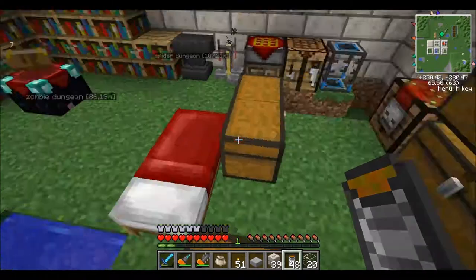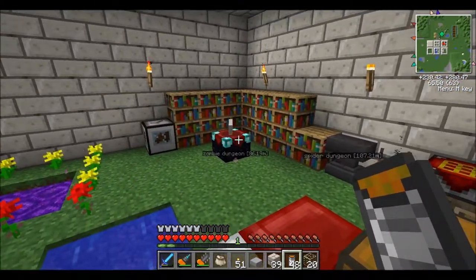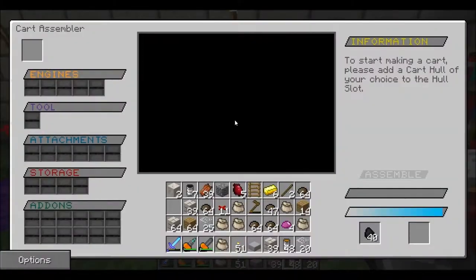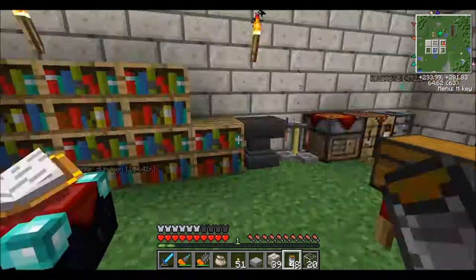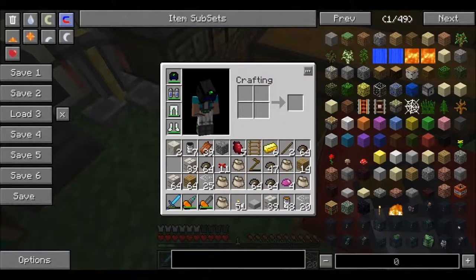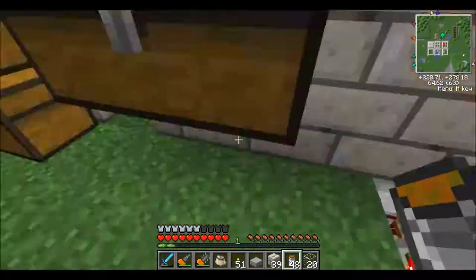I do have the enchanting table — when I have extra experience and hit 30 levels, I'll start enchanting books and stuff. I did make an anvil while I was out. I was down there because I wanted to repair everything.